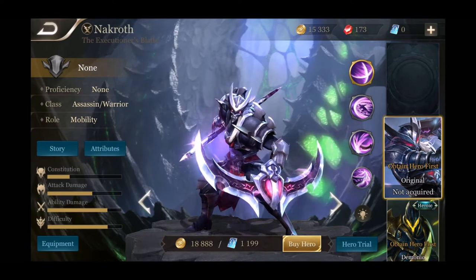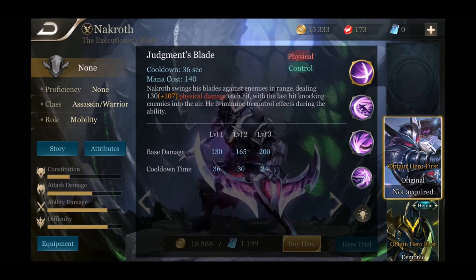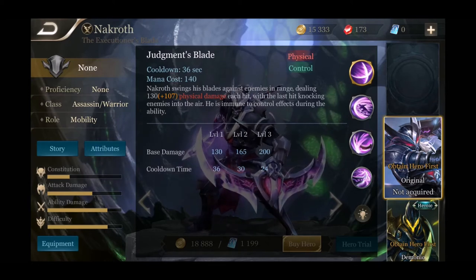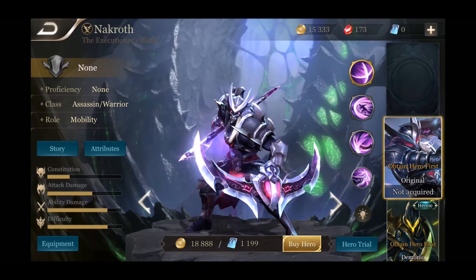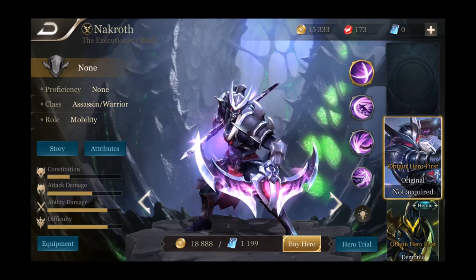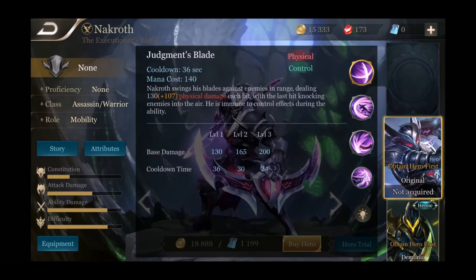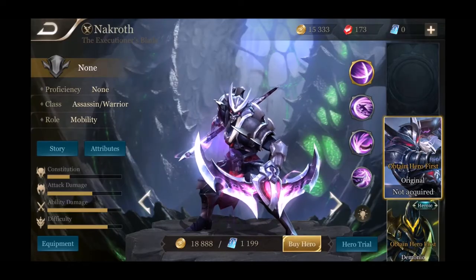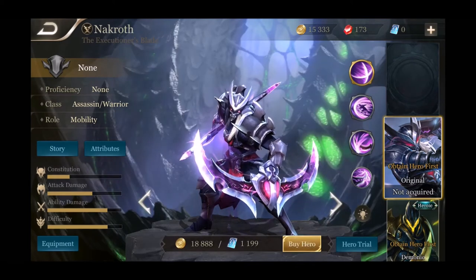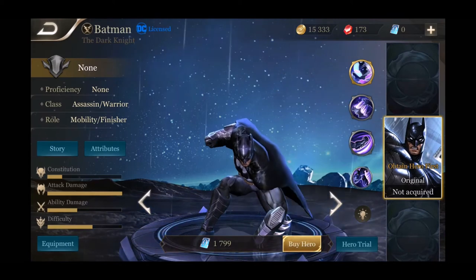His ultimate is Judgment's Blade — Nakroth swings his blades against enemies in range dealing damage with each hit, with the last hit knocking enemies into the air. He is immune to crowd control effects during this ability, which makes it pretty legit — he can essentially avoid crowd control abilities during it. He's going to be doing a lot of knocking people up, so that's a lot of crowd control for an assassin.